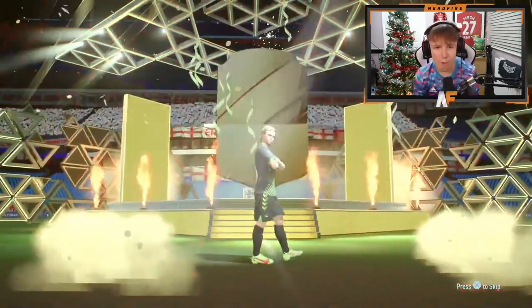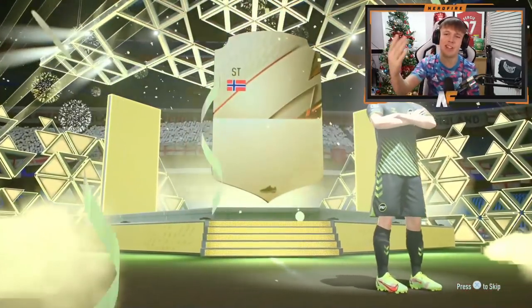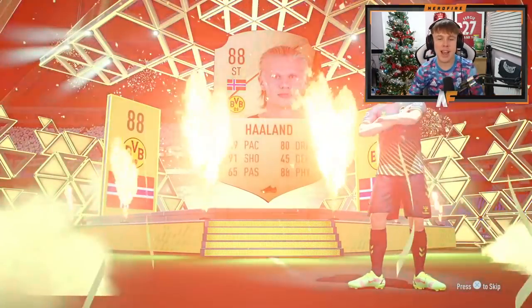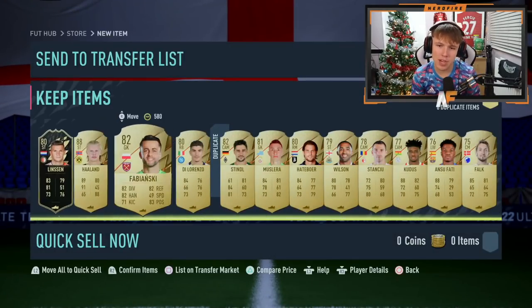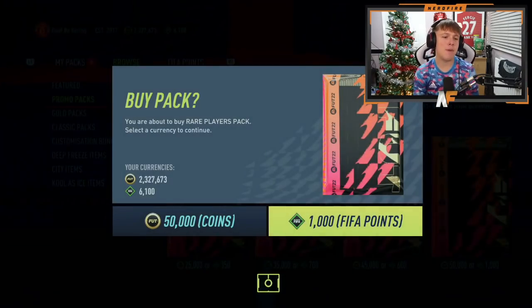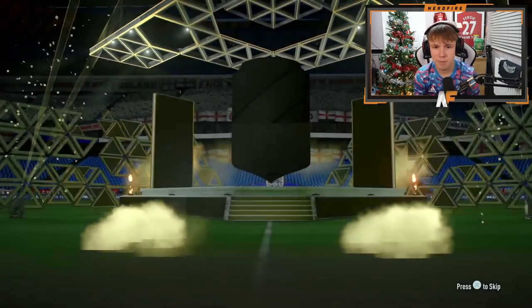Pack number six - you all know who that is as soon as you see that hair - it's Erling Haaland. An 88 Haaland, nothing that special nowadays since player prices died off early, but it's a walkout at least. We're halfway through the 50k packs and we've had three walkouts and one Versus card, which is pretty cool I guess.